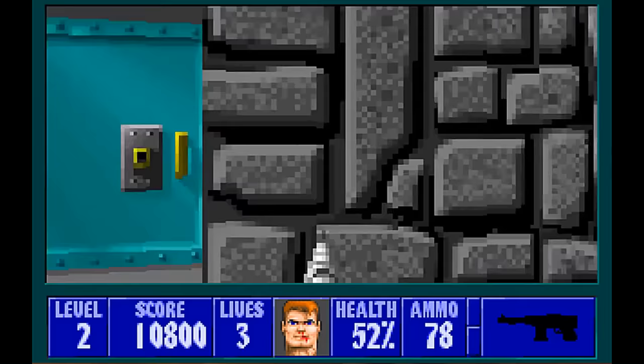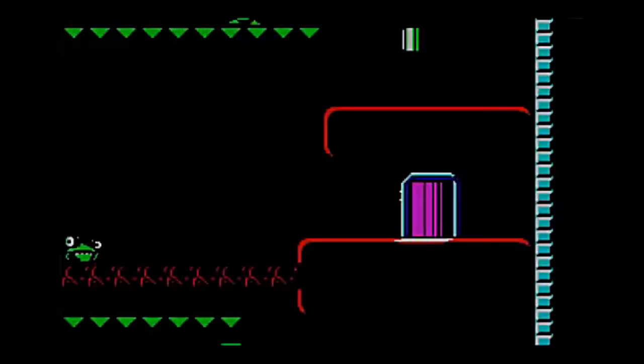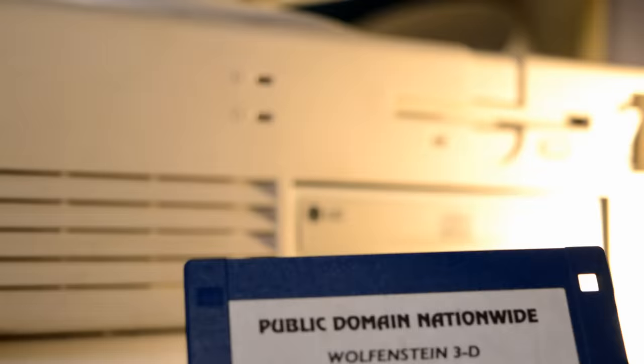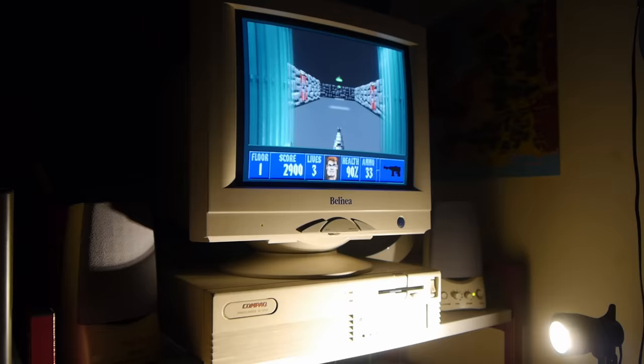It wasn't their first game published through Apogee's shareware model — that honour went to Commander Keen in Invasion of the Vorticums, after Apogee approached the id guys seeking an original new game. But Wolfenstein 3D would be their first hugely successful game through this route. Under this marketing method, the first episode was released for free via various bulletin board systems to drive interest in paying for the remainder of the game. It wasn't a new strategy, but after proving highly successful when coupled with a compelling game, it paved the way for many a release to come.